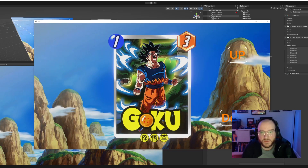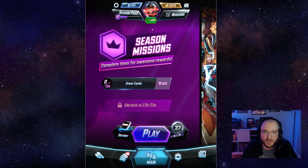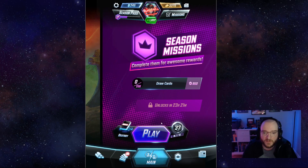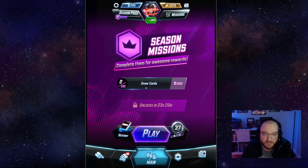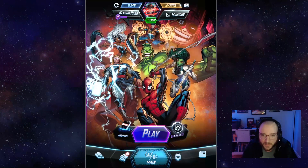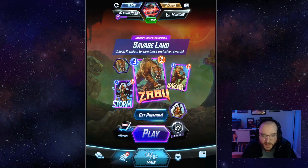Hey everyone, happy new year. To quickly show this project I've been working on for a few days now, where I'm basically just remaking the cards from Marvel Snap — which if you're unfamiliar with, is basically just a card game. It's kind of mobile-first, so on the desktop it looks a little bit weird because it's meant for mobile. Not really much of a card game player, but I am drawn to this one — initially because it's themed by Marvel, but what kept me playing was how fast the gameplay was. You can get in and out of a match in about a couple minutes, which I feel was really appealing.